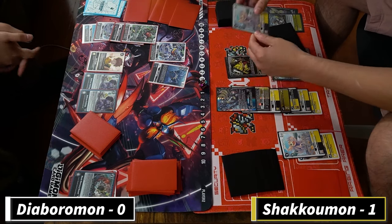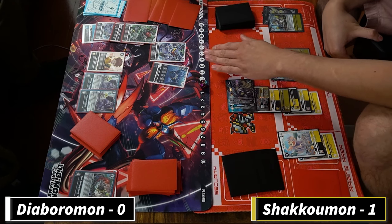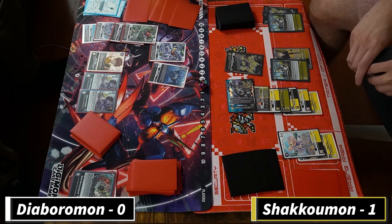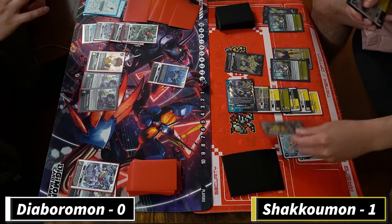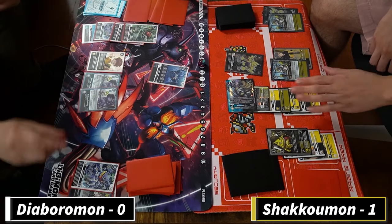Speak of the devil - I am going to Veicmon Ace. Play out the training just in case he gets deleted in security. I'm going to swing and then I will delete the Calumon. It's one check at 14k. Yo, what happened to the check? 14k there you go.